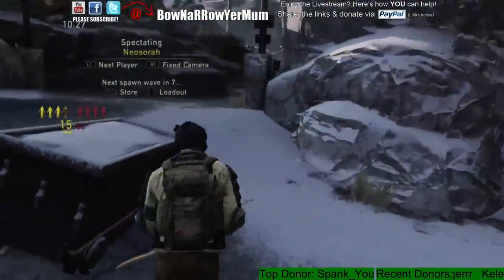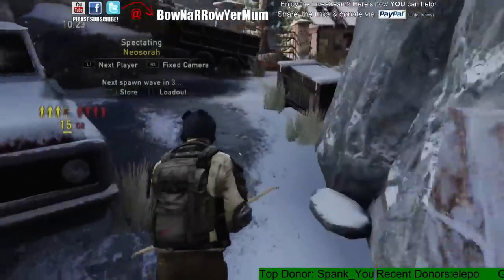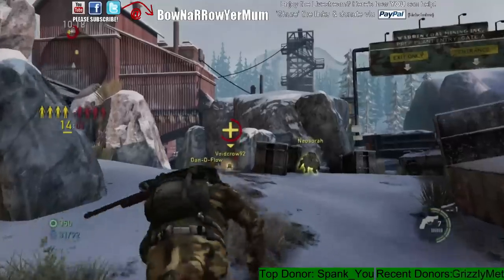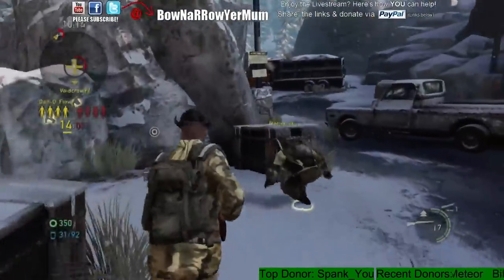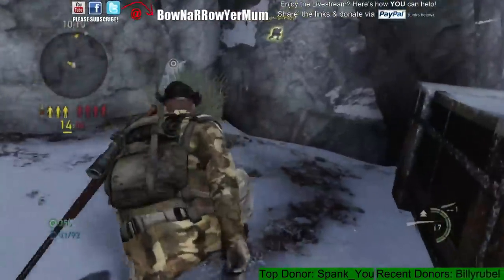If you headshot someone and they have armor — like they have a helmet on — it's 75% damage. So the best route to do is if you hit someone's armor off and they haven't healed, for instance you get a body shot and it takes their armor off, the best thing you can do is shoot their helmet and you'll down them because it's 75% plus 25%.